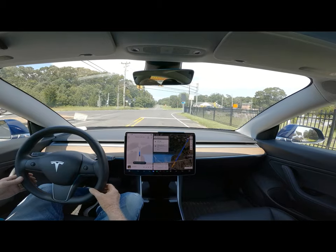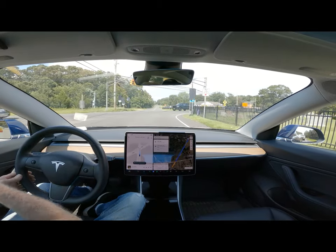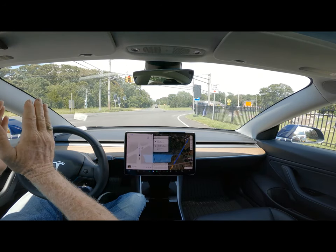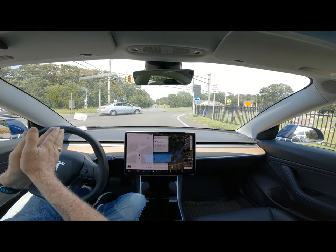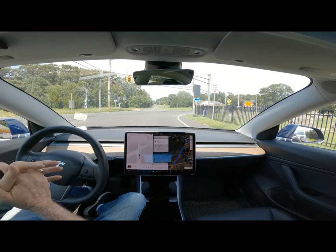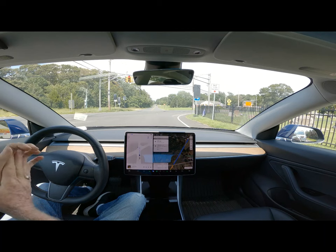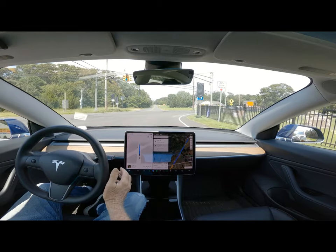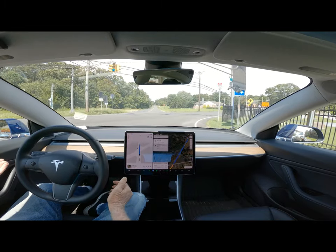We're on Old Zion Road. These flashing lights appear and it normally wants to run this light in this direction. This is version 11.4.4 and it's done it since February of 2022 with all iterations of autopilot. This is a huge improvement if they really have fixed this.